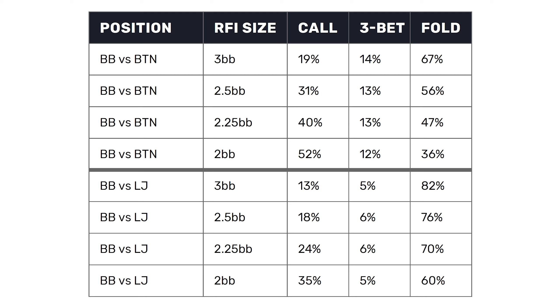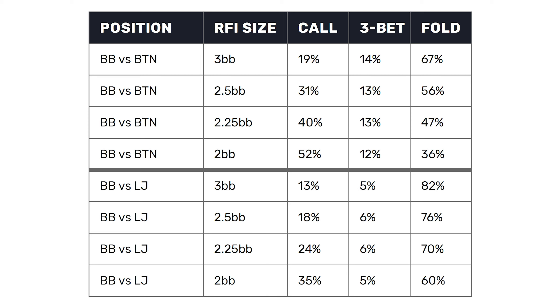Contrast that to the three big blind open where calling drops to just 19%. Now, steals are a little different than other situations, so let's look at the low-jack open-raising instead of the button, and again look at defense from the big blind assuming everyone folds. Keeping those same RFI sizes in mind, the folding frequency against the low-jack min-raise is 60%, but against the three big blind open it's 82% — much higher than the two-thirds seen in the button formation. The three-bet frequency scales similarly between five and six percent across all sizes, and against the min-raise 35% of hands are being called from the big blind against the low-jack.